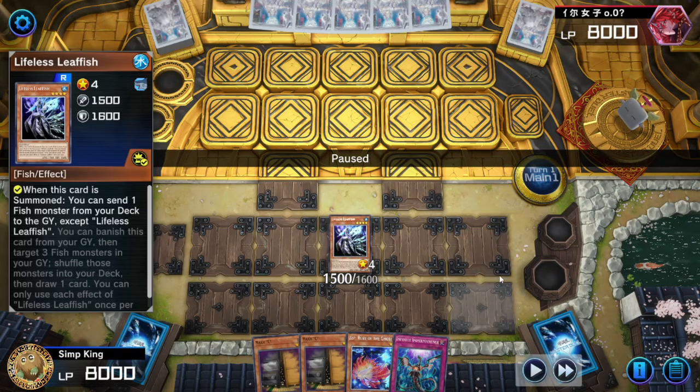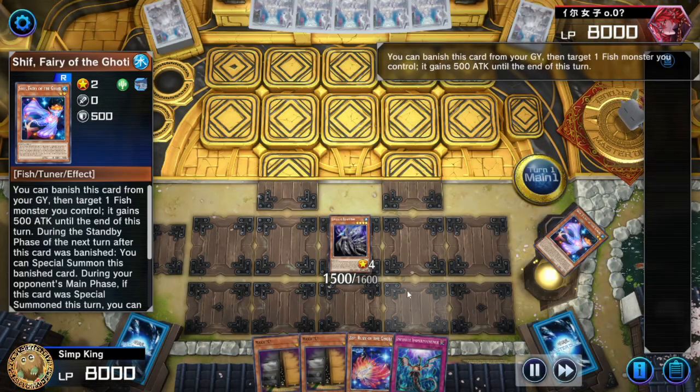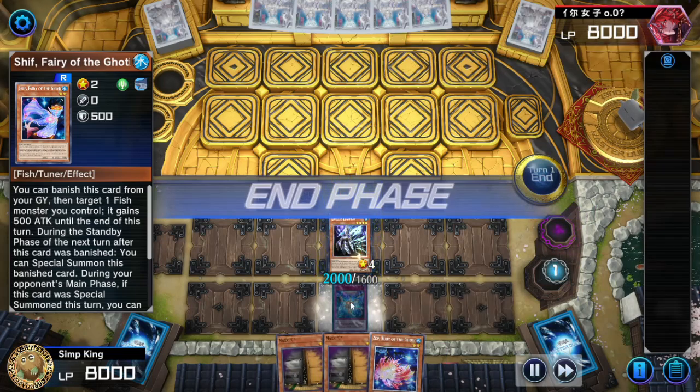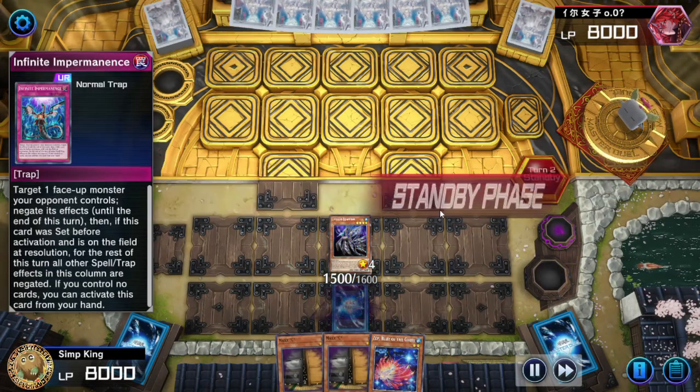Right now we just got a basic Goatee hand. We're going to go first. We're going to Lifeless Leaf — send Shift to the graveyard. We don't have our special trick yet, but just you wait. I'm sure it'll be here soon. Set the Imperm, let opponent go.